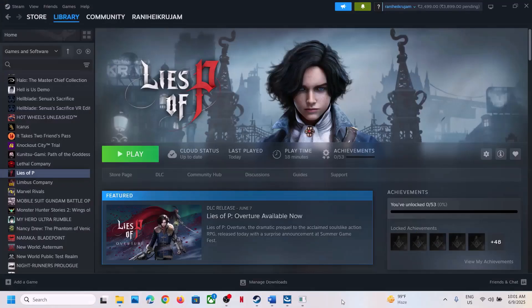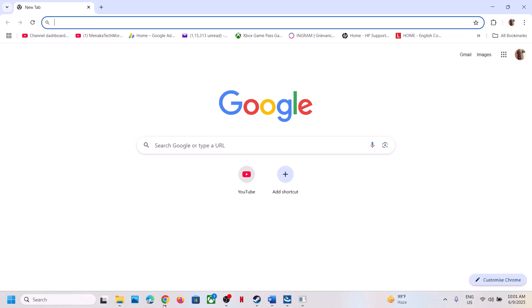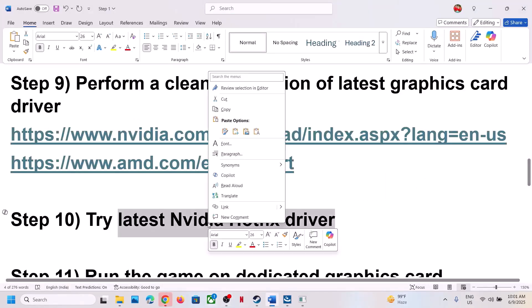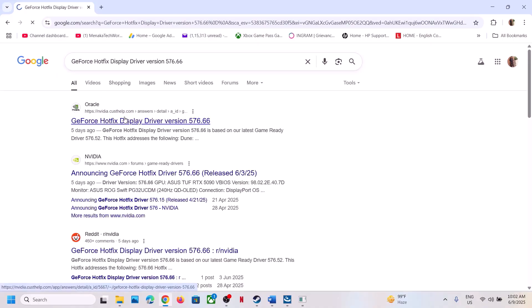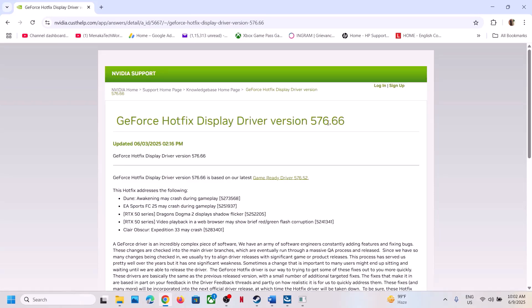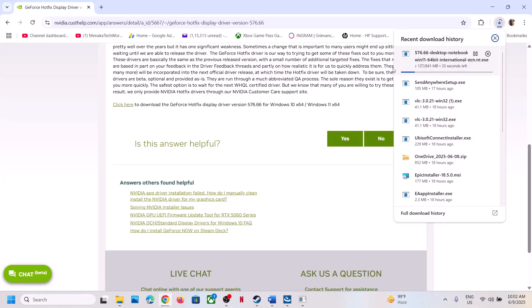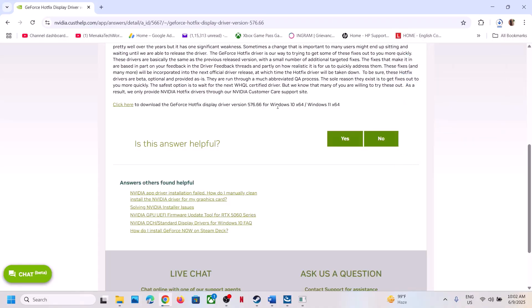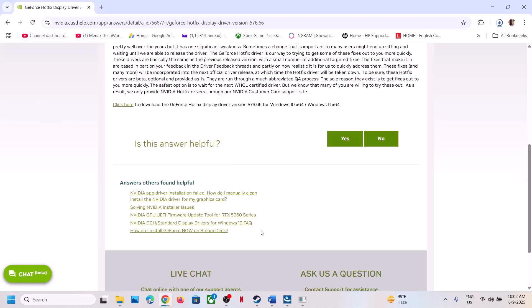The next step is to try the latest Nvidia hotfix driver, which has worked for many players. Search in Google for 'GeForce hotfix display driver,' go to the Nvidia website, and find version 576.66. Scroll down and click to download the GeForce hotfix driver. Run the EXE, select Custom option, check 'Perform a clean installation,' restart your computer, then launch the game and check.